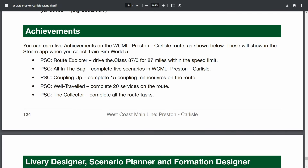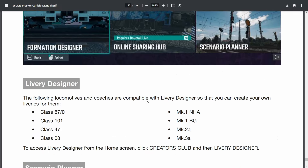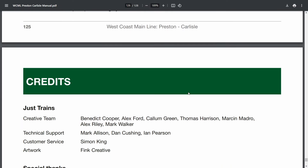Achievements include: Drive the Route Explorer, drive the Class 87 for 87 miles within the speed limit — should be done with the first timetable service I do — complete all five scenarios, complete 15 coupling manoeuvres, complete 20 services, and complete all the route tasks including collectibles. For Livery Designer, compatible vehicles are the 87, 101, 47, 08, Mark 1 NHAs, Mark 1 BGs, Mark 2As and Mark 3As. Then there's Scenario Planner and Formation Designer.